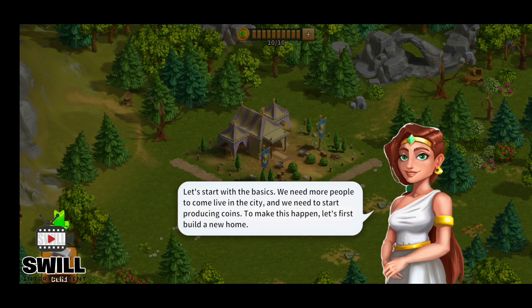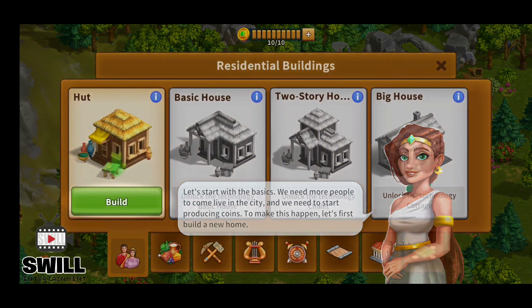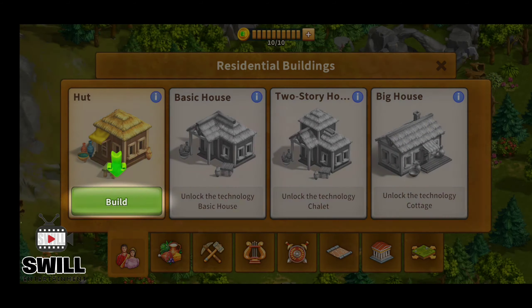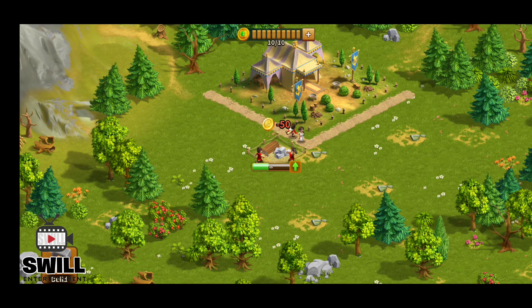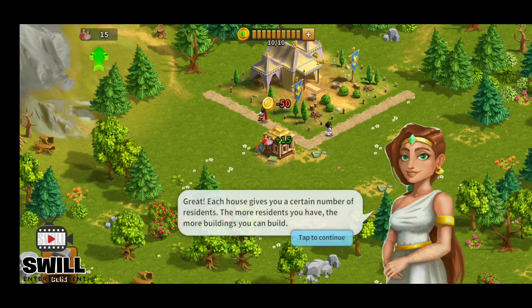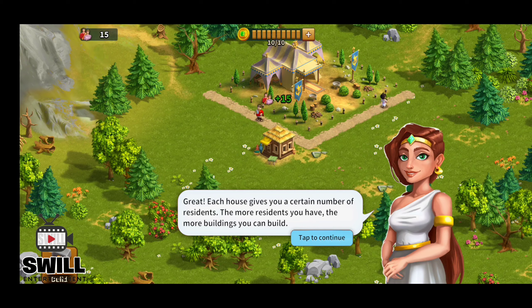Start with the basics — we need more people to come live in the city and we need to start producing coins. To make this happen, let's first build a new home. It's a hut but so far the graphics look pretty good. This is almost like a Blaze of Battle type of deal — if you guys ever played a game like that, you can search it on YouTube or on my channel, we do have some episodes on there for that game.